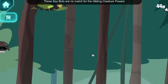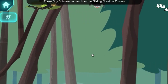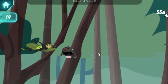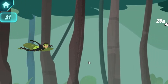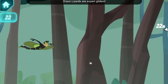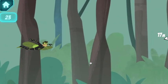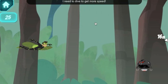Take that, Spy Bots! Spy Bots are no match for the gliding creature powers of the Draco! Oh no — Zack's Spy Bots! Draco Lizards are expert gliders! I need to dive to get more speed!